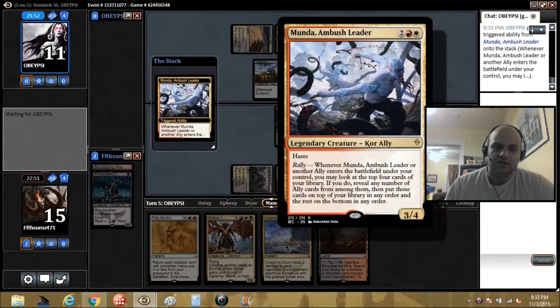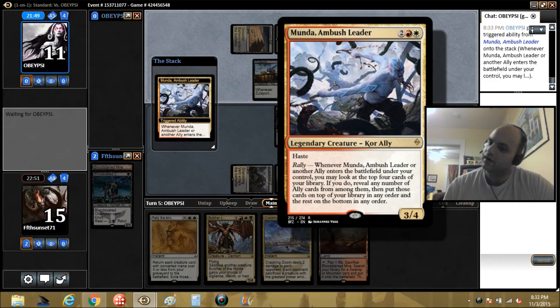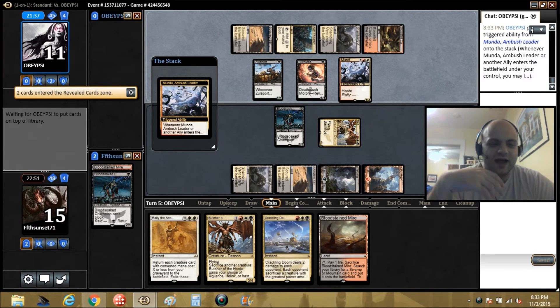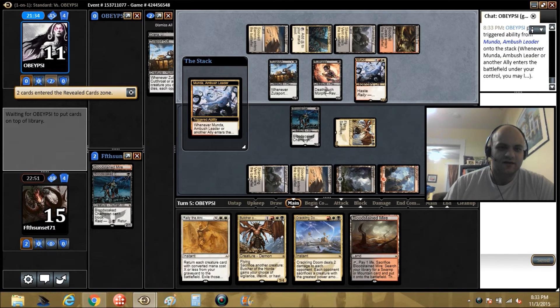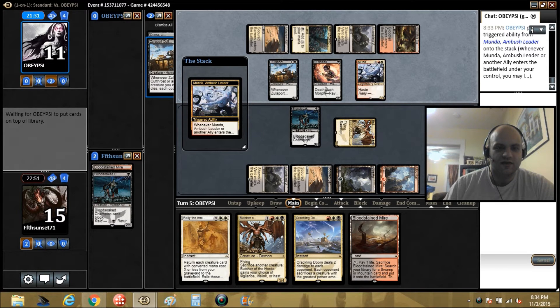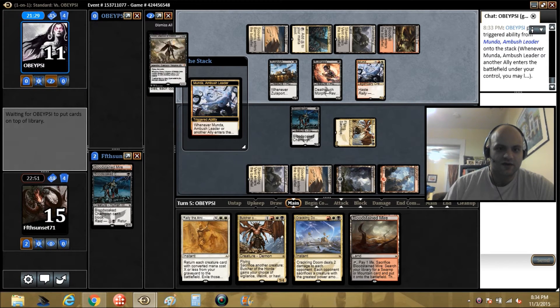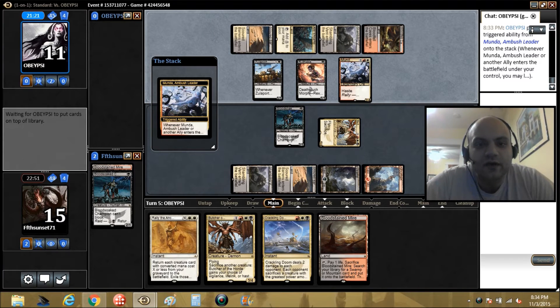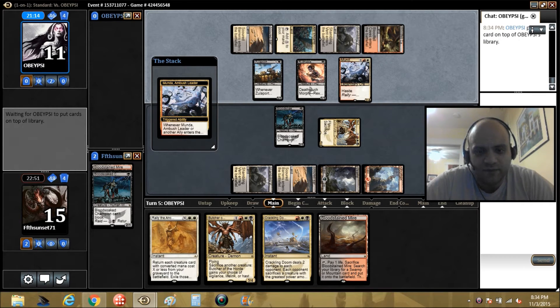So what does this card do? Look at the top four cards, put any allies on top and other cards on the bottom. That's not even good — I guess it ensures you're drawing action, but it doesn't even put them in your hand. Zulaport got through and Drana. Okay, this is Mardu Allies. The double strike guy is the scariest card in that deck — I would assume he's in there somewhere. Easily the scariest creature in Allies.